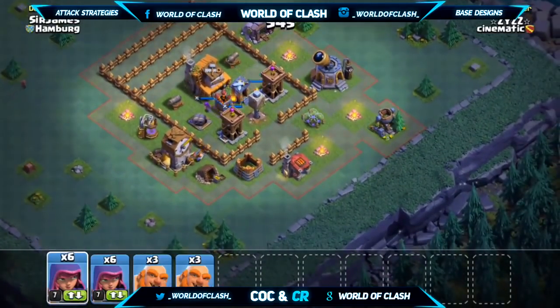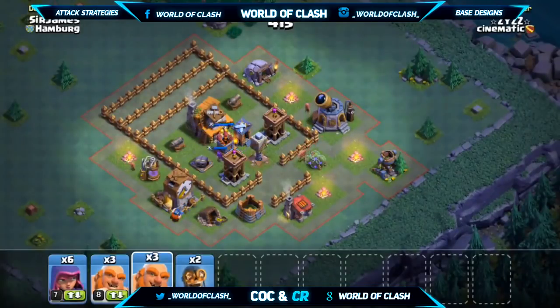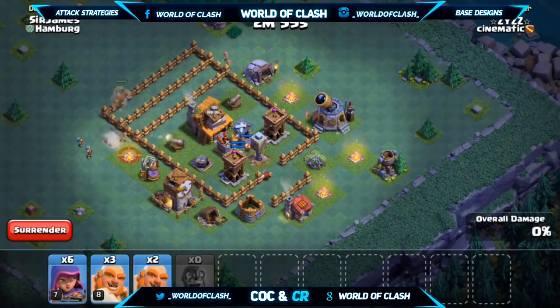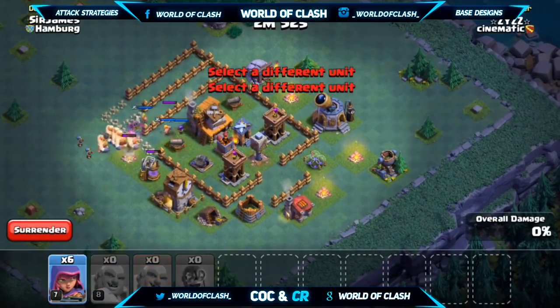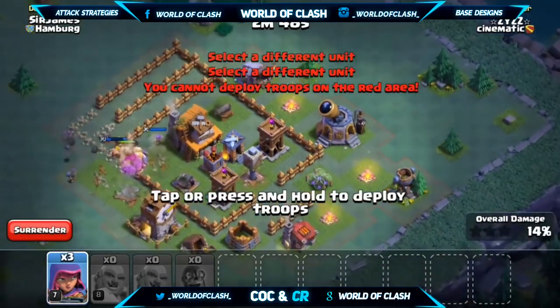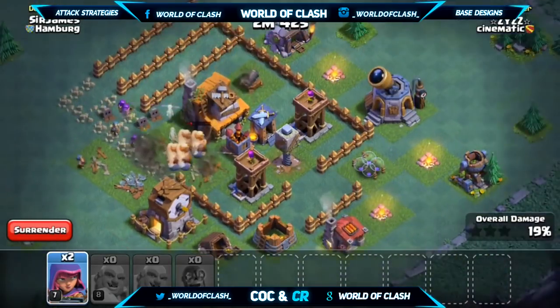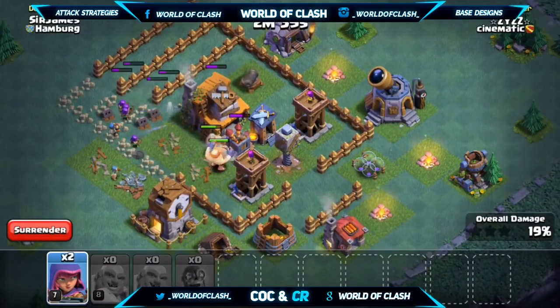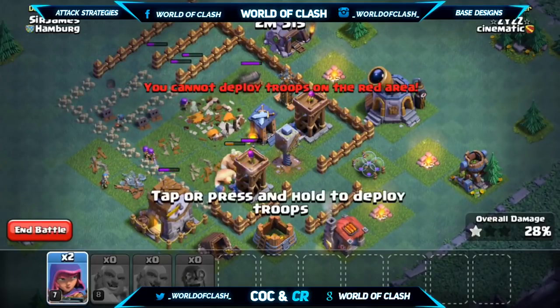Another big thing is choosing your side. Sometimes you can completely avoid the Crusher just by attacking on the opposite side. You can see some popular base designs where the Town Hall is on one side followed by a double layer of walls. This is a great time to attack from the absolute opposite side, placing your Giants and Archers down behind the Town Hall, completely avoiding the Crusher and still being able to get a solid 2-star at about 50%. Typically a 60% win is enough to get you the win, considering you have a solid base design.